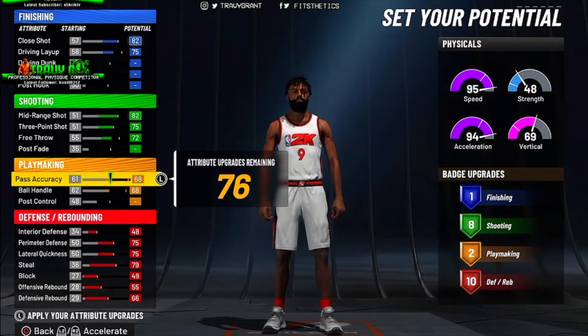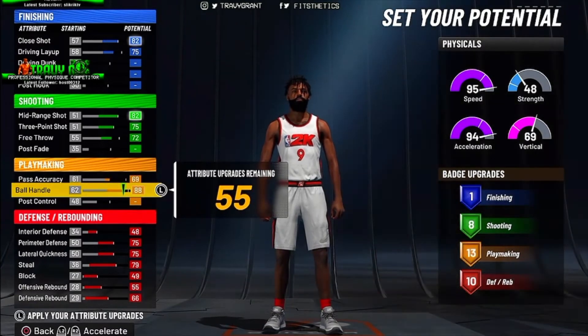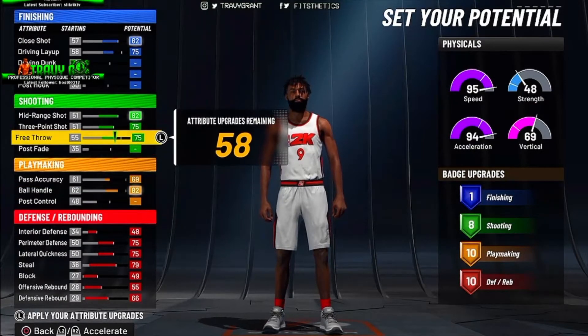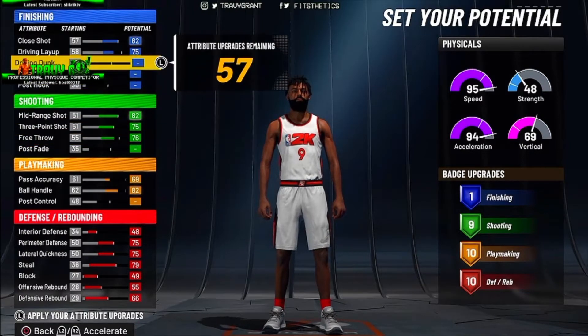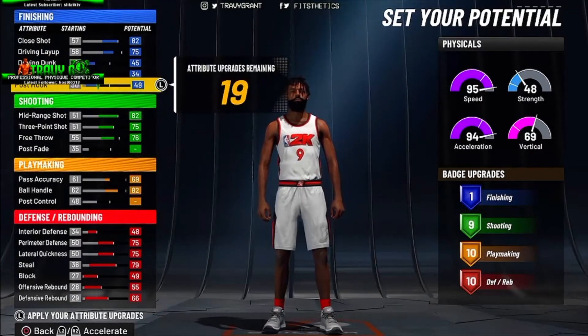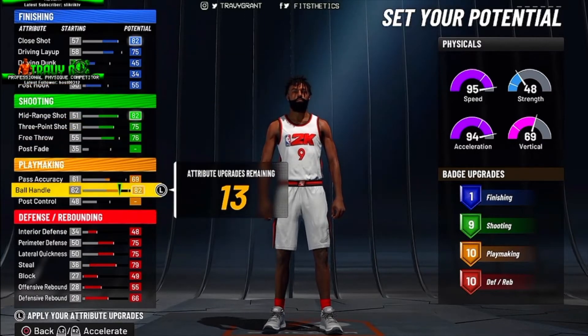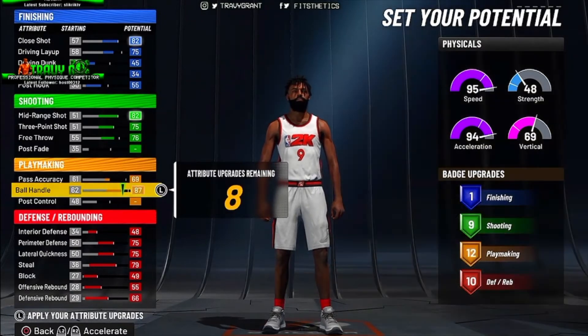We make sure we bring all those defensive and rebounding attributes up because you want to get as many badges for that as possible. I bring the playmaking down just enough so that I can get that 87 ball handle — but at the end of the build you'll see why I put it at 82, because I wanted to be able to get the lockdown takeover.